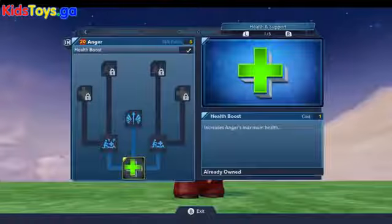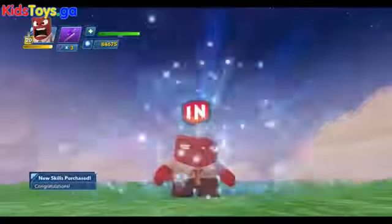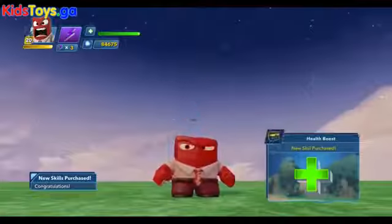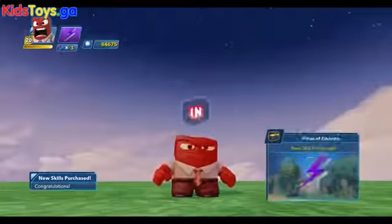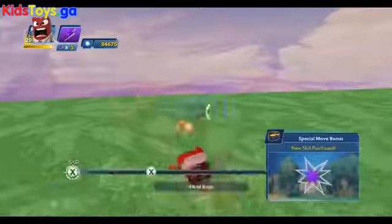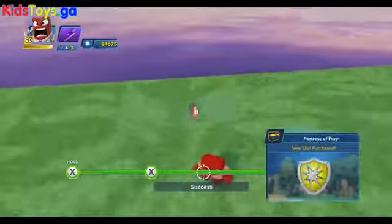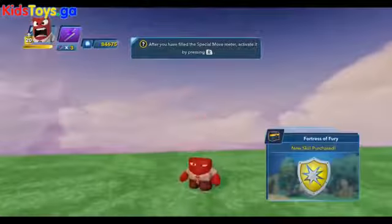And so there you go guys — there is Anger's skill tree. Let's see it all in action. Now we're going to spend a little bit of time for all these upgrades to load. Here is a nice little feature of 3.0 where it trains you on a new move you just purchased. Here's his block breaker — hold down X and then tap X again — and you get a nice little roundhouse kick.